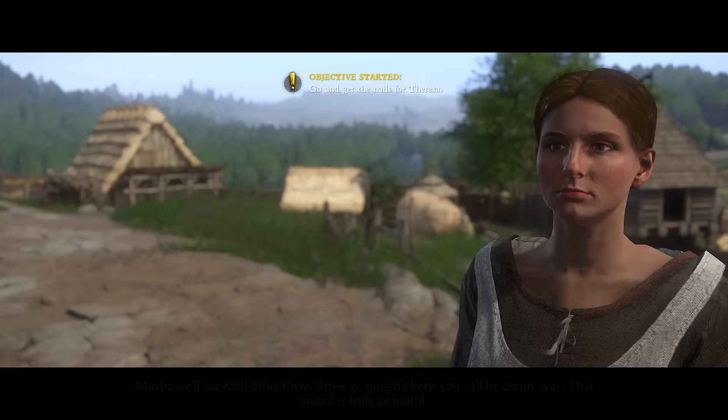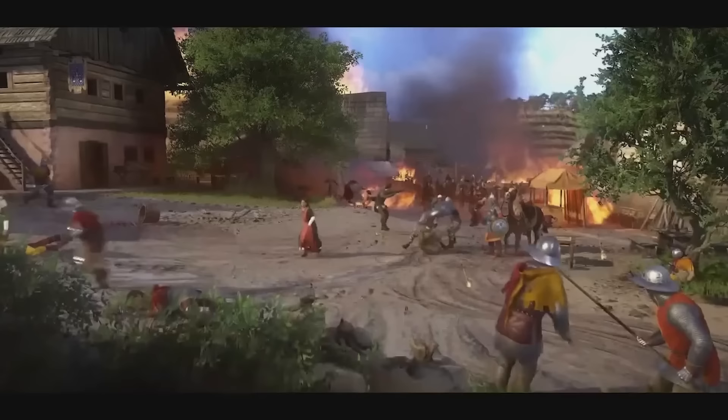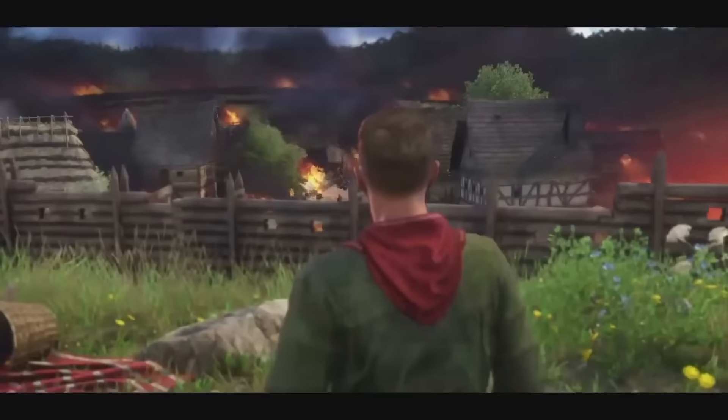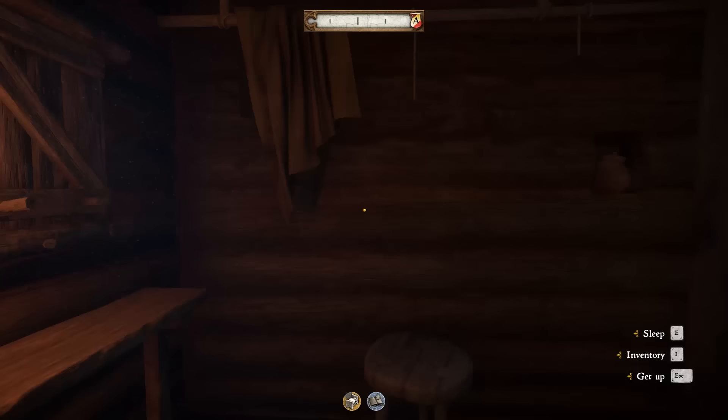Then we get interrupted by Teresa wanting nails that were promised to her father, and then get caught staring at her ass as she walks away. Soon after completing the sword, we watched our hometown as it was raided, mass murdered, and burned to the ground. Running was our only option, so that's what we did, like the coward we are. We rode off to the safety of Talmberg by stealing a horse from the stables and bolting as fast as we could.